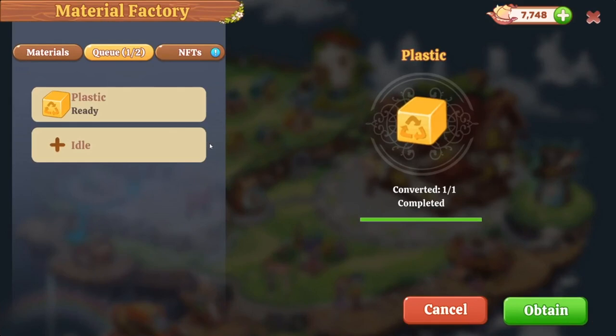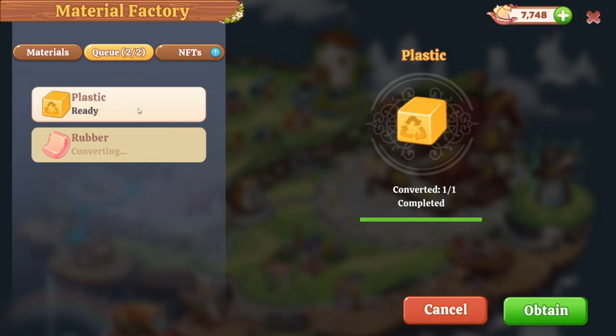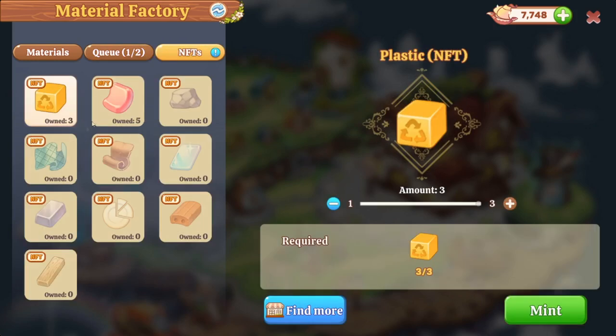Next up we have the material bench, where you'll find all the materials you can create. Right now I have a few animals that produce two types of eggs. I have 6 eggs available and I need 5 — it will take 30 minutes to convert these eggs to rubber, so you just click convert and then you wait. I already made some plastic which I can obtain. Very importantly, you can keep obtaining without paying any gas fees. It's only when you really want to convert materials to an NFT that they get put on the blockchain and you can sell them on the open market. If you're just using them to fulfill an order within the game, there are no minting costs.